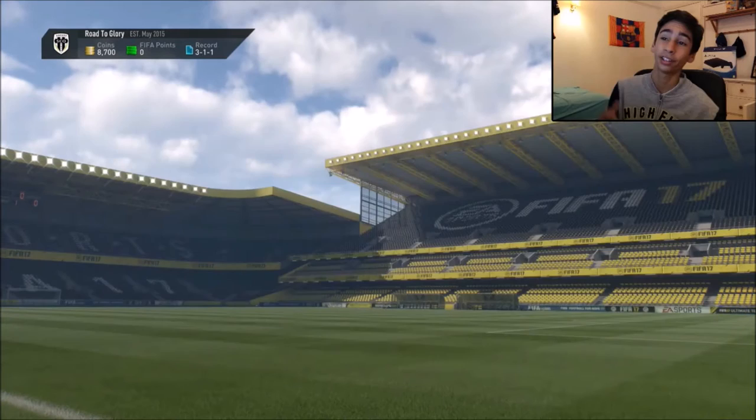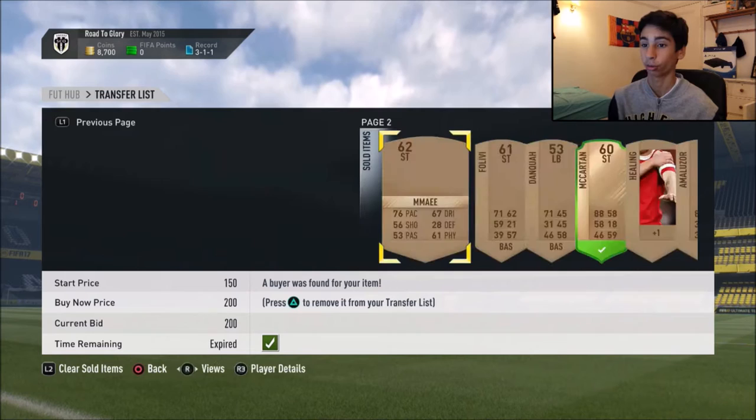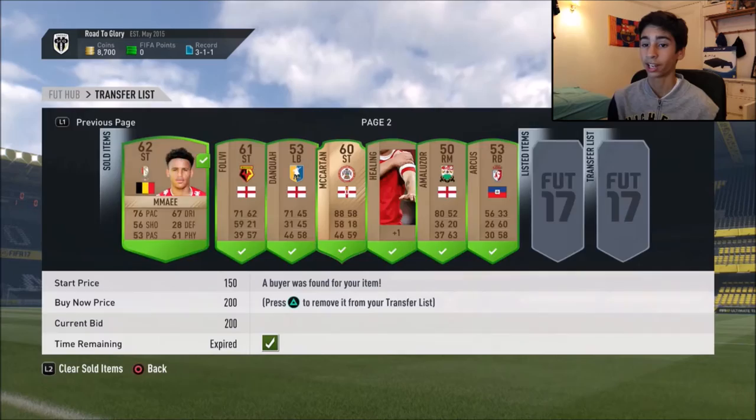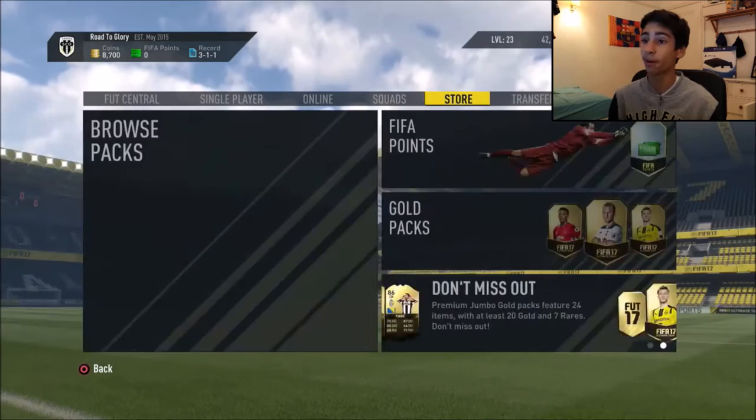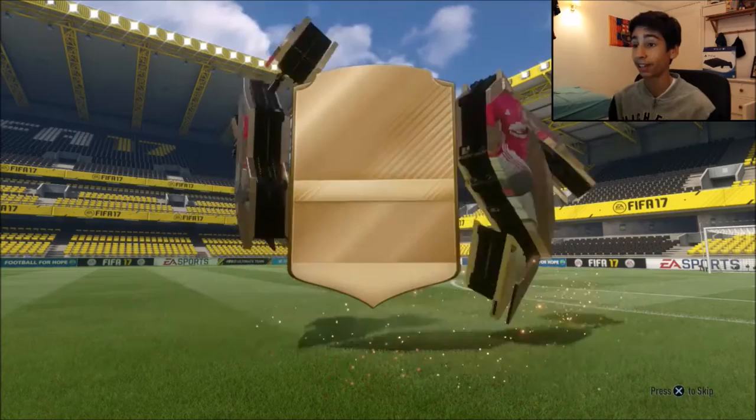What I really want to show you is how the bronze pack method went. As you can see we've got 8.7k now. Most of that was got through trading but a bit of it was done by this bronze pack method. These are things that sold - this guy ended up selling for 700 coins which is really quite extraordinary. We had Felivi, Dankwa, McCartan - most of it went for 200 coins. So without any further ado we're going to go and open some more bronze packs as it went really well last time. I'm pretty sure I ended up making profit.